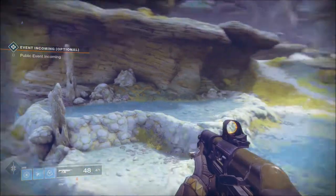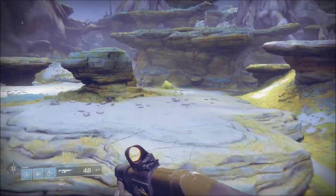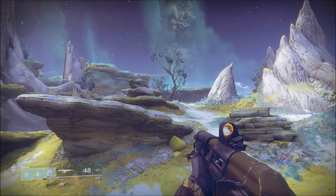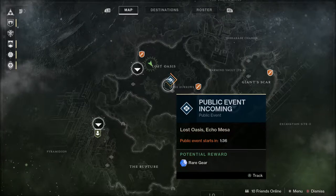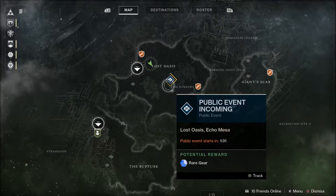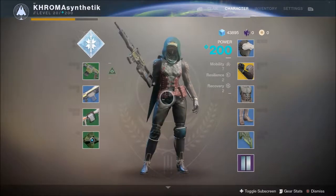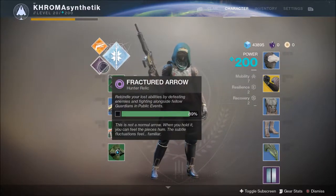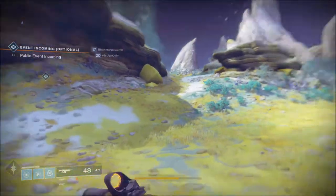Alright, here we are on IO. The last thing I want to show off is public events, which are returning from Destiny 1 — not something new, but they've been changed up. They're a bit more dynamic, larger in scale and scope. You can see now that public events show on the map — not only do they show you where they're going to be, but they also tell you when they're going to start. You no longer have to look at external websites to track these things. Also, you'll need to run public events to unlock subclasses — I've got a Fractured Arrow that'll unlock my Night Stalker subclass when I fill that bar.